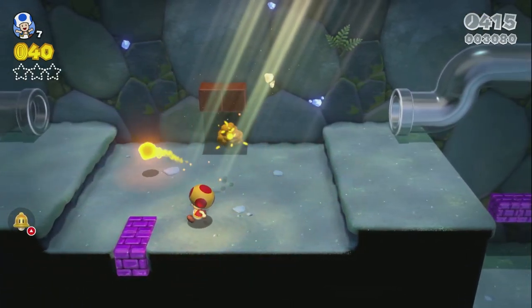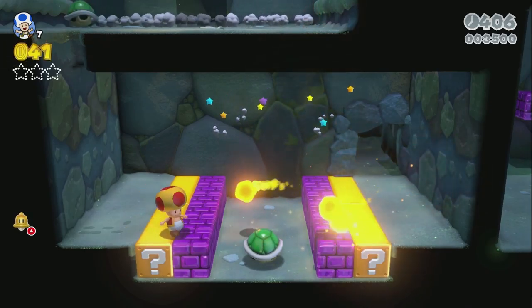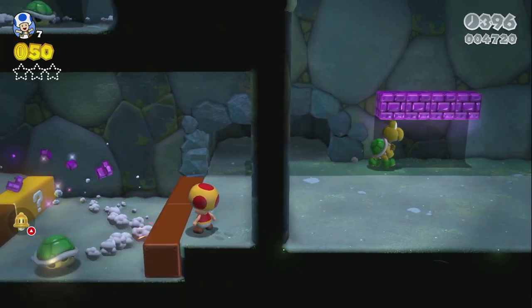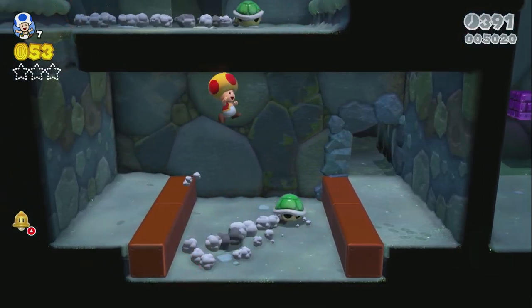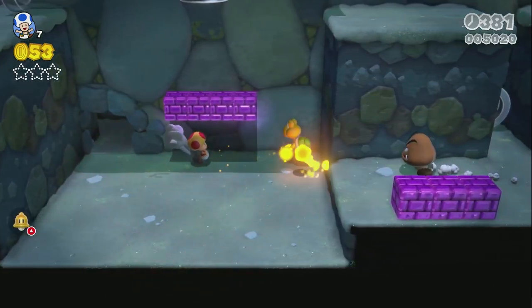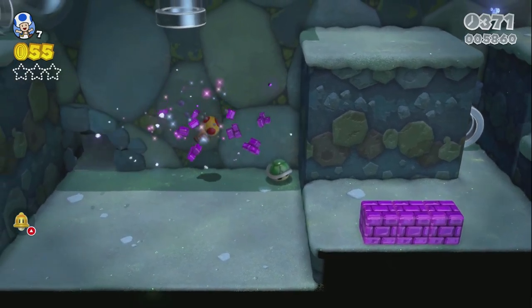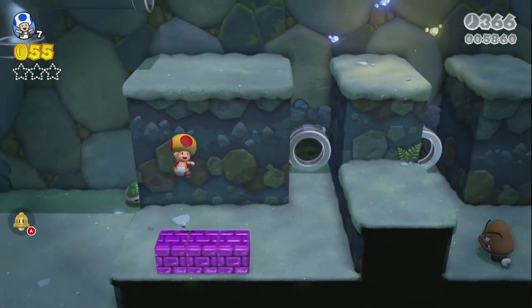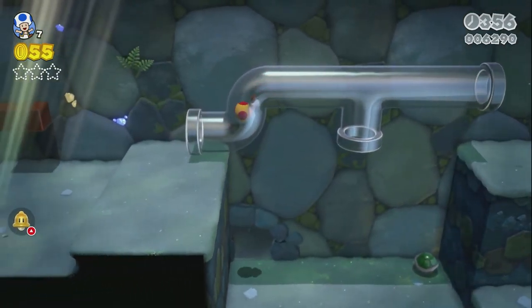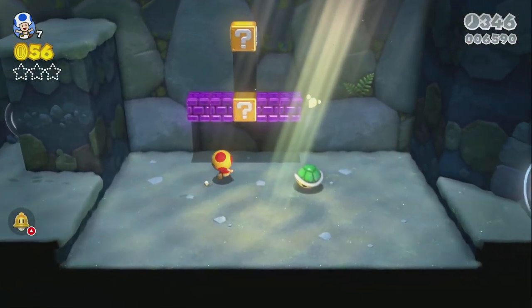We can get a fire flower - throw fireballs, probably one of my favourite powers. That shell came back up through the pipes - shells can go up pipes, which is interesting, and so can enemies. Hang in there, Toad. Let's take out this Cooper with the fire flower. It can be difficult to aim the flower power sometimes. The time limit for the levels does get rather tight in places. Literally squished his face!